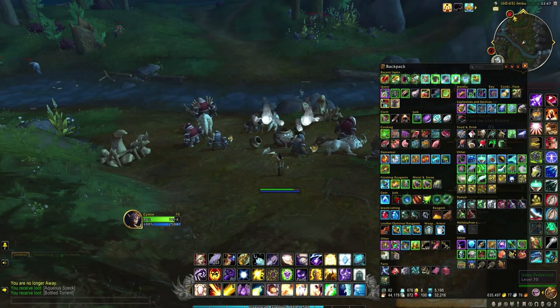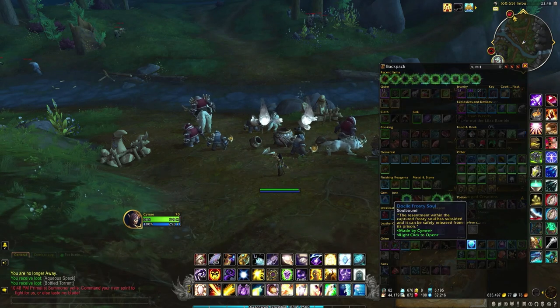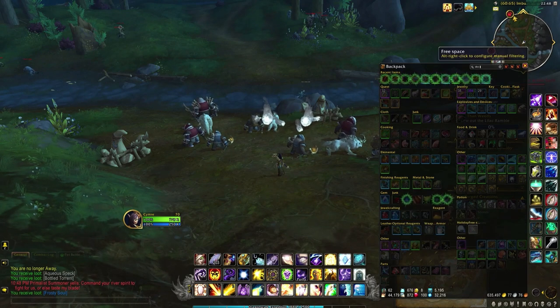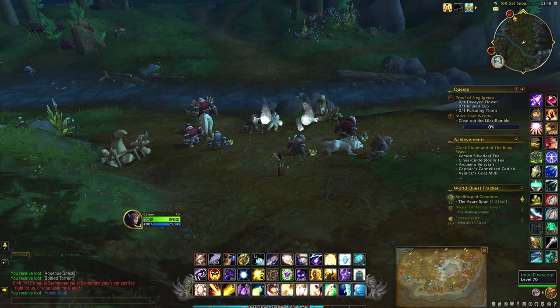The empty soul cage will turn into an encaged soul cage, and then after 15 minutes it will turn into a docile frosty soul — or whatever element you've just killed. Most of the time it will be some sort of crafting reagent, but there's a small chance that it will turn into one of the four pets.